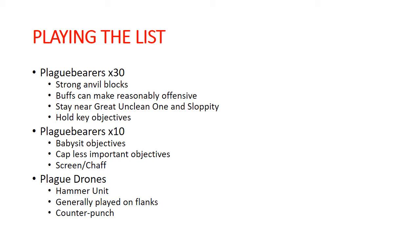The groups of 10 Plague Bearers basically babysit objectives or hold onto less important objectives — they're screens or chaff a lot of the time. My Plague Drones are really just my hammer unit. I'll usually put them on the flanks, either both on one side or one on each side. They're very much about the counter-punch. I'm not looking to alpha strike with them on turn one; I'll advance them a bit to get into good range, then when the opponent moves up, that's when I go after them with the Plague Drones.